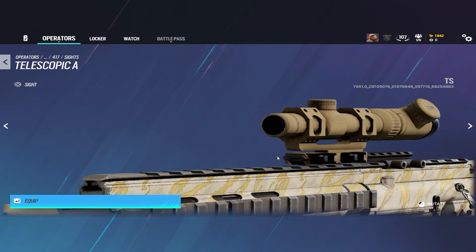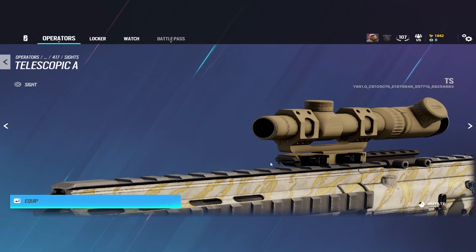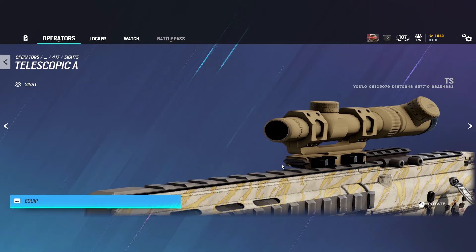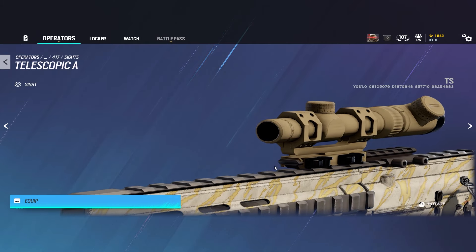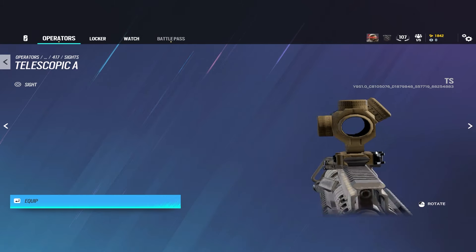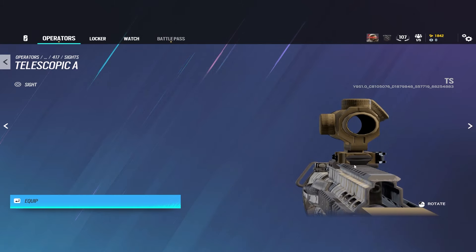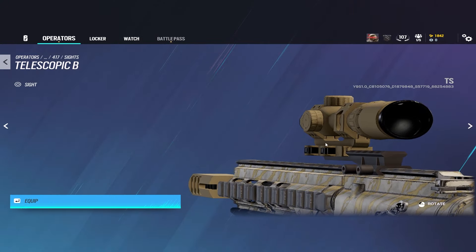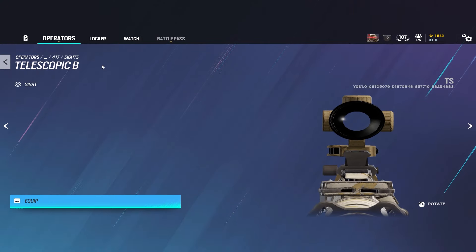And then finally, we have the telescopic scopes, or the 3.5x scopes, which are even more zoomed in, making close range gunfights nearly impossible, but providing long angle and long gunfights way easier and more efficient. As you can see, the old 2x scope casing is now one of the 3.5x scope casings, along with the old 3x casing, which is now the telescopic B sight.